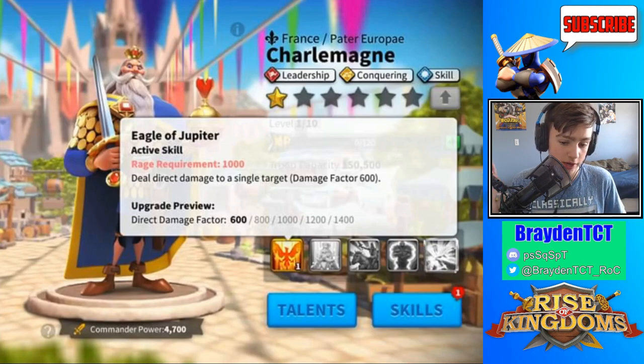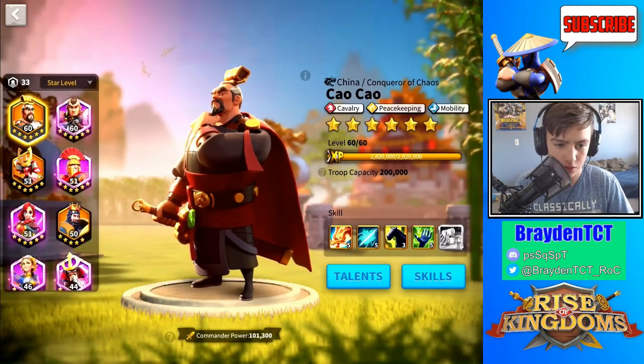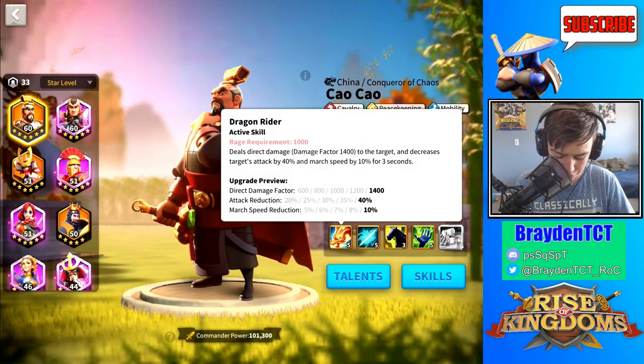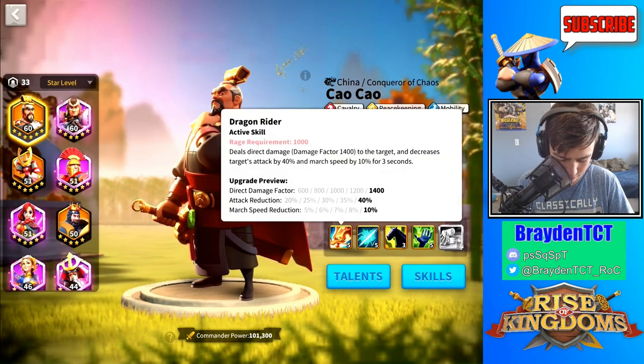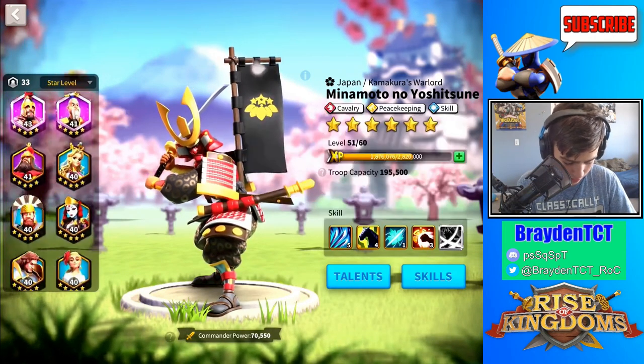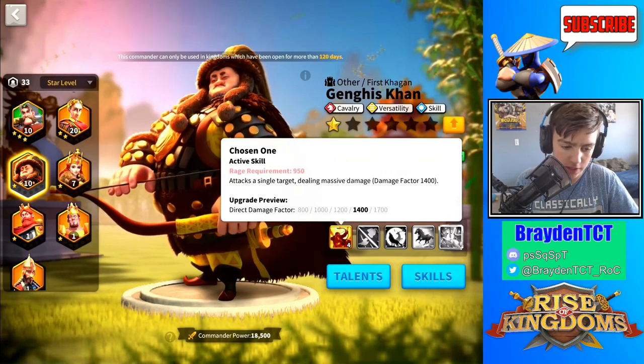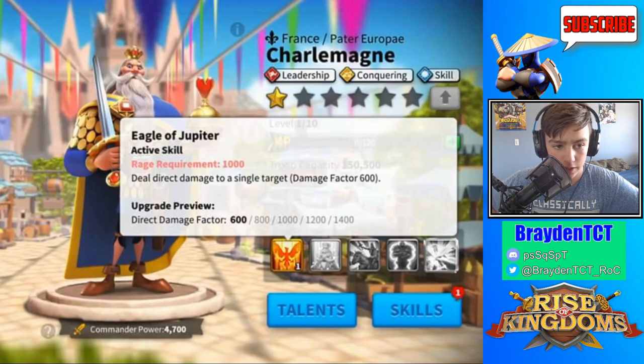His first skill is a direct damage factor of 1400. It's actually not as impressive because other commanders also have a direct damage factor of 1400 but come with additional buffs — like Cao Cao who has attack and march speed reduction, Minamoto who has a 50% chance for additional damage, and Genghis Khan who has a direct damage factor of 1700.